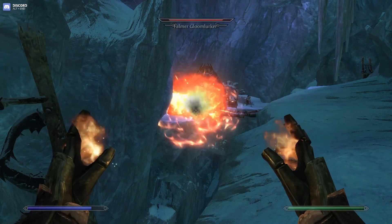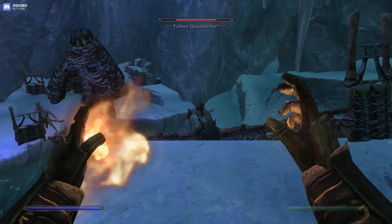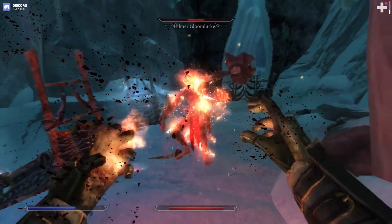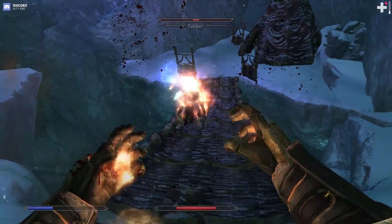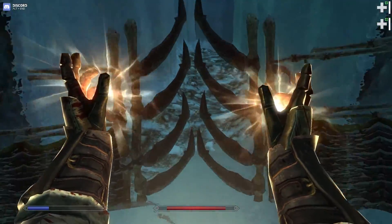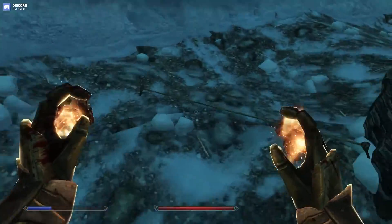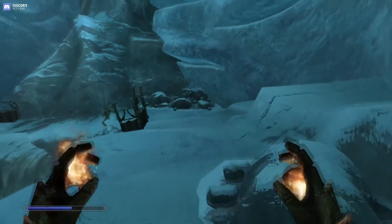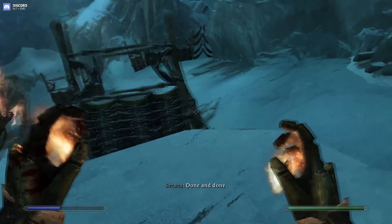I'll just do a double one — that kind of worked, it didn't really work the way I was intending it. Don't poison me — I hate it when I get poisoned, it's annoying. I'll just hit you a few times and you're dead, easy as pie.